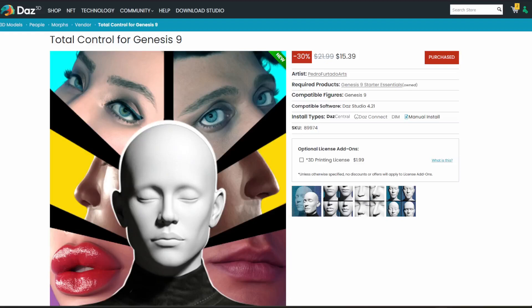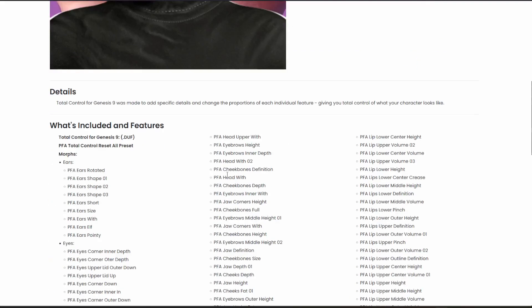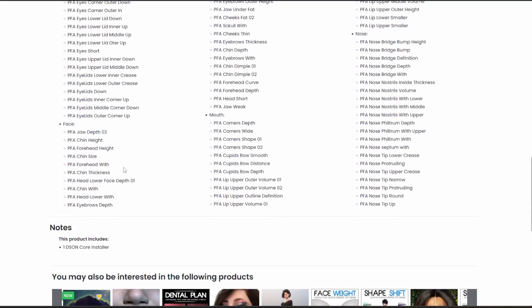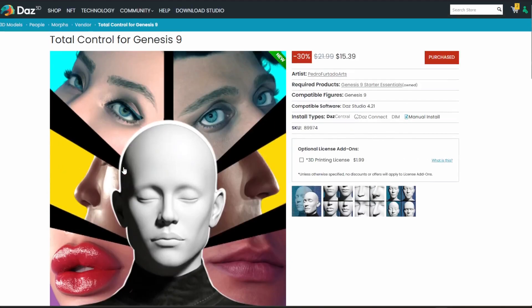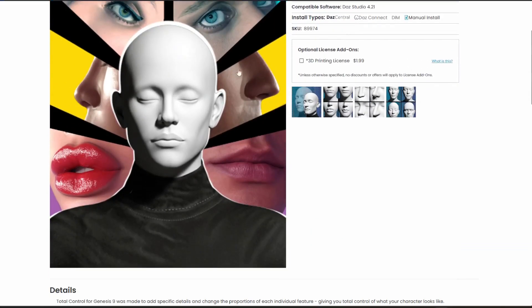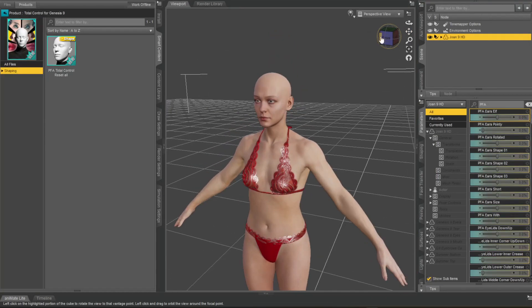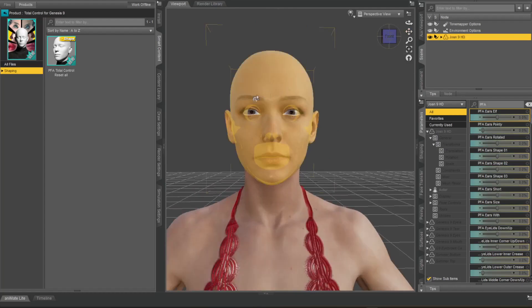We're going to have a look at Total Control for Genesis by Pedro Furtado Arts. This deals with all of the controls in the head and face. I benchmark everything to Vinmay because that pack is just unbelievable - still my benchmark for anything. This one doesn't cover the whole body, it concentrates on the face.